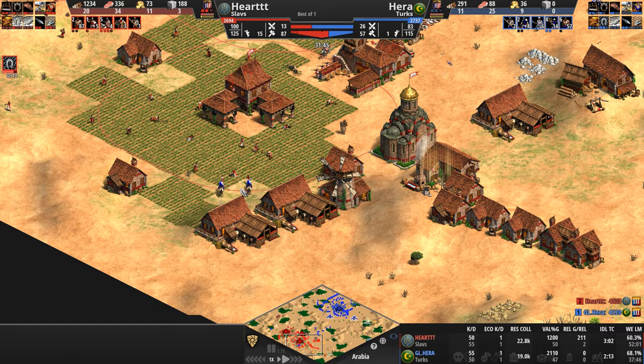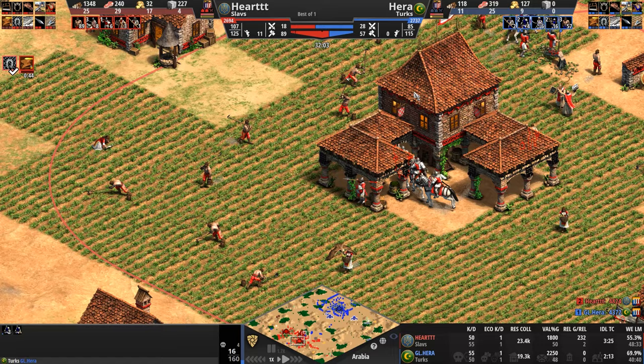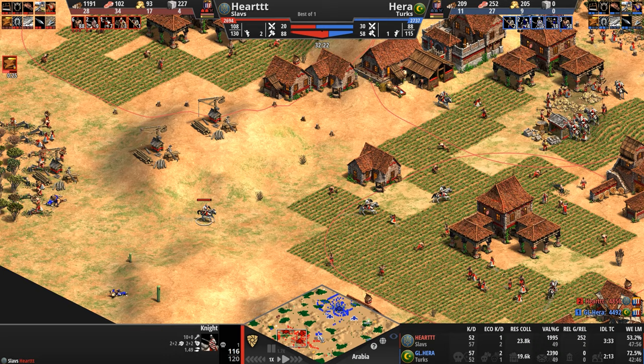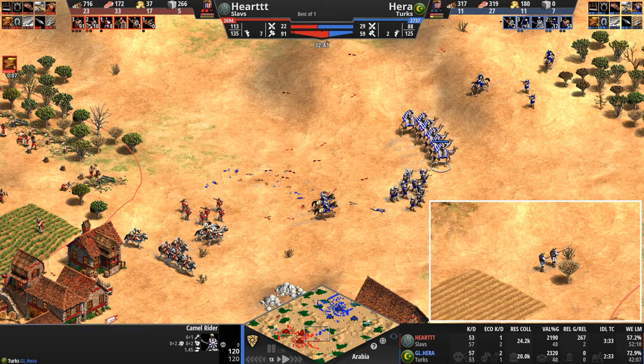What's Hera going to do? He sends light cav to raid to the south. Will he get these two villagers? Look at the synchronized attack — no, the villagers are too quick, they abscond into the town center and start firing arrows at the light cavalry. Without Husbandry at 1.5 speed, the knight will just barely catch up — as we saw, if Hera stops even for a brief second that knight will catch up to that light cav.